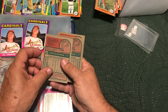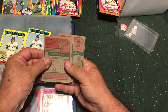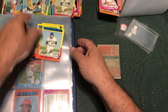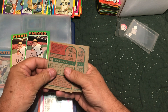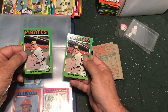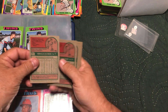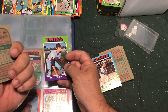Seventy-five Ted Simmons — only two; going with this one. Seventy-six — four Ed Spiezegs to choose from; nope, nope — going with this one here. Seventy-seven Richie Zisk — three Zisks; we're going with this one. Ray Corbin — we'll go with this one here. Eighty-one Ron Reed — going with this Ron Reed. Only one Pat Kelly so we'll go with that.